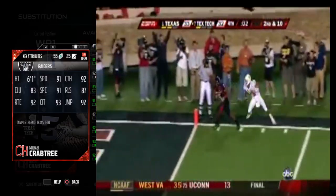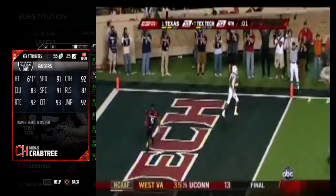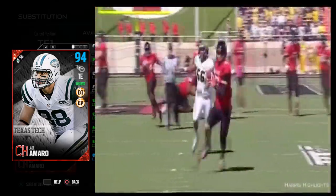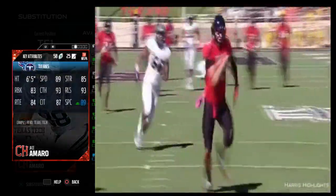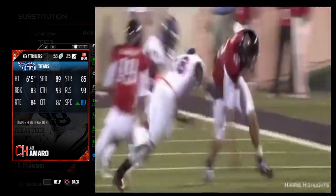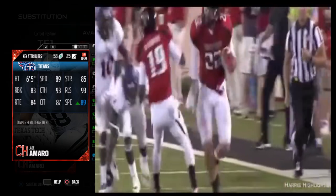Campus Hero Edition — going to be getting a lot of looks in this game. I need him to eat if I'm going to have any chance of winning. And at tight end, we have Jason Mero, Campus Hero Edition as well. 89 speed for a tight end — that's ridiculous. 93 catch, and he also has nice run blocking. If you're looking for a tight end, this might be the guy for you.